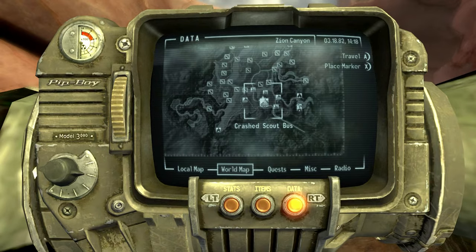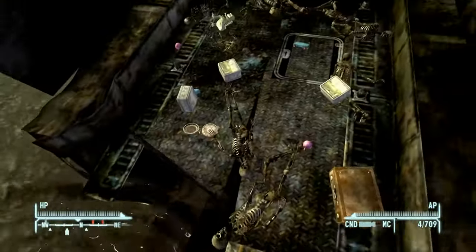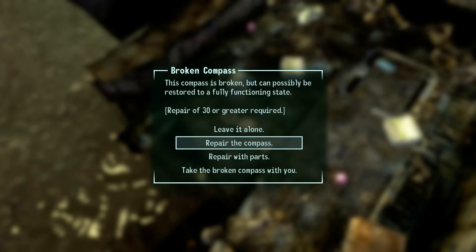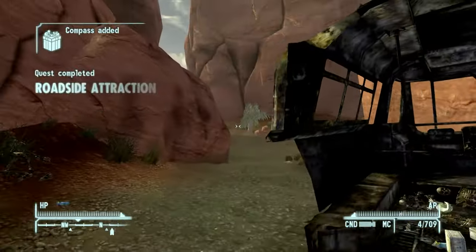Now we are coming to the crashed scout bus again. Fast travel, grab the compass, fix it, and then that is completed — Roadside Attraction.